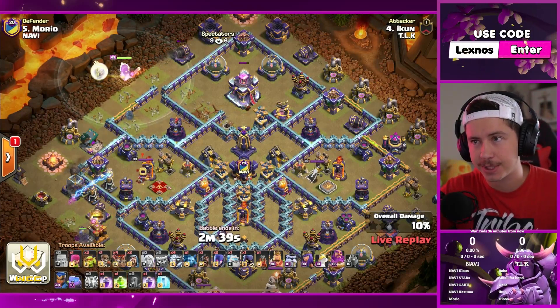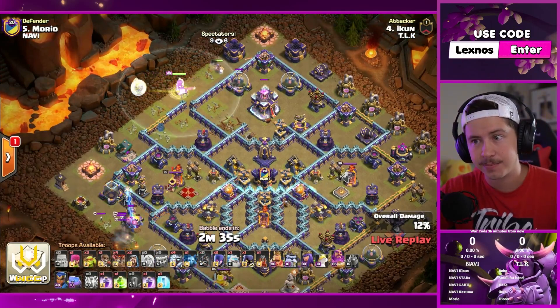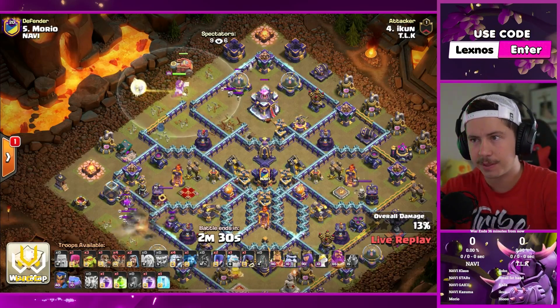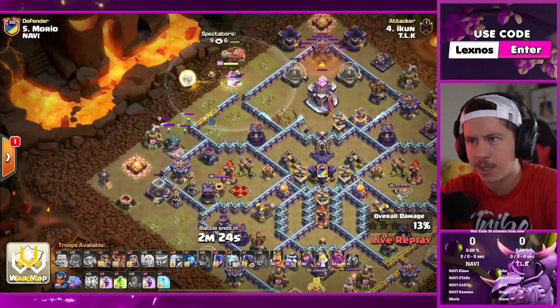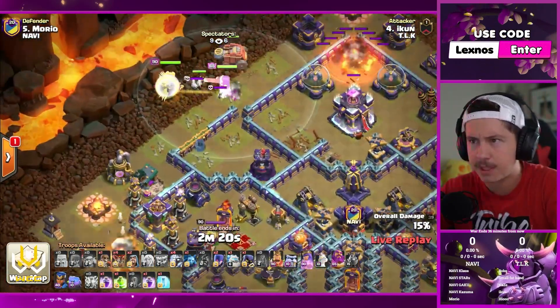TLK coming in with the first attack of the match. Little warden walk action on the top side of the base. Lots of electro titans to go along with this one. Flame flinger for the town hall. Lightning spells, earthquake already utilized to knock out a few buildings. Sneaky goblins pull a couple skelly traps, and they're going to the warden. He finds a lot of Teslas early.